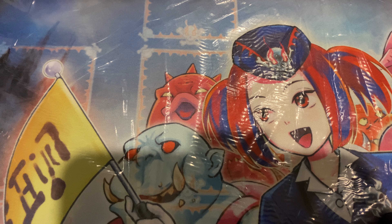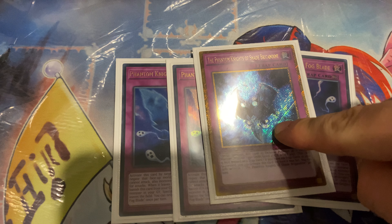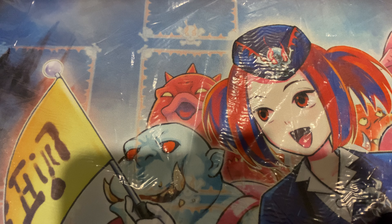And for the traps: 3 Fog Blade, 1 Shade. Shade's very important for your combo extension. And 1 Imperial Order, because it's Imperial Order and I will run it as long as it's available.